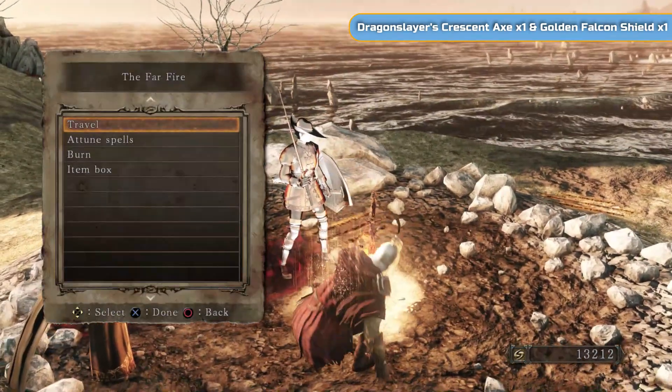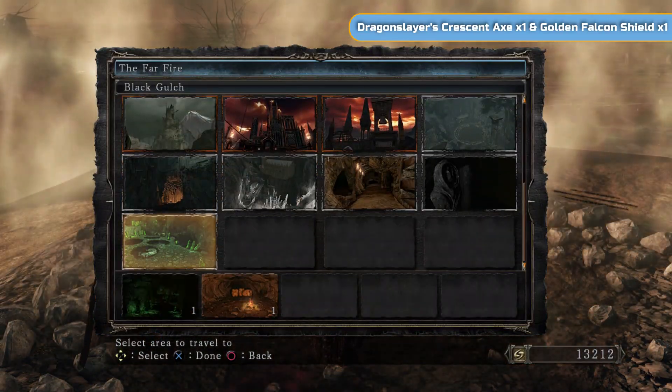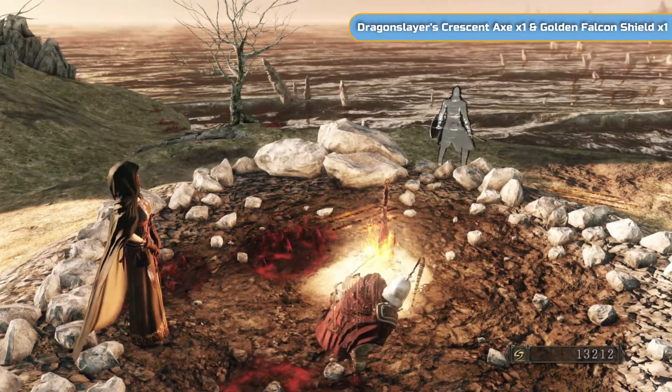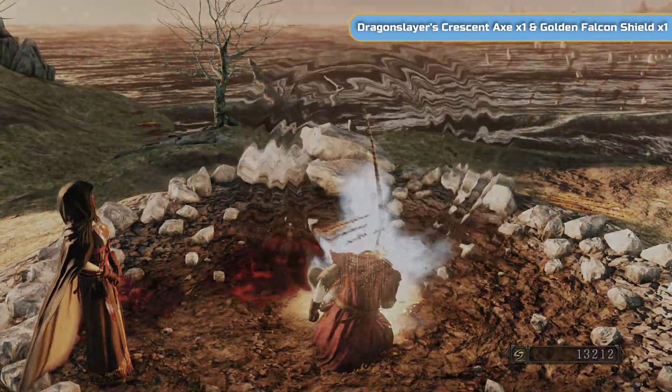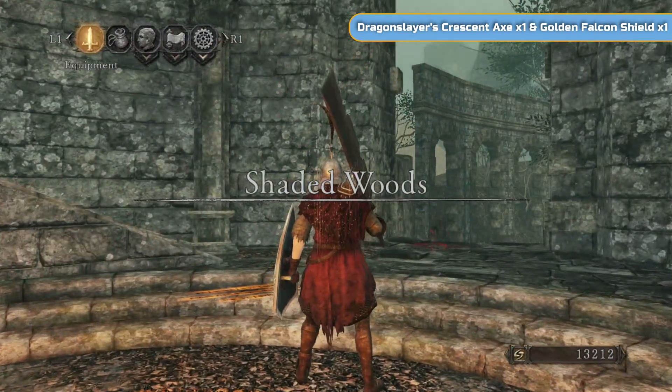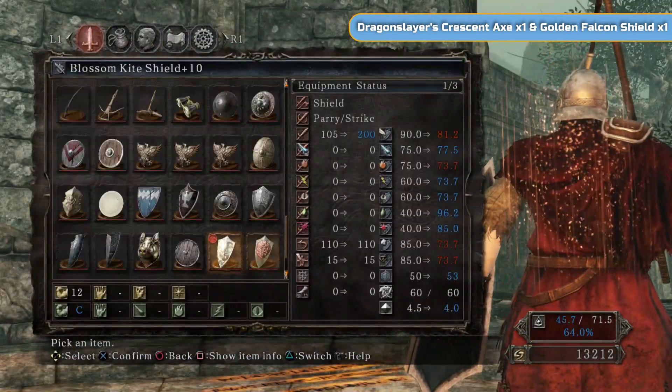We're going to go and do Drangleic Castle. This is the midpoint for me of the game. The reason I say that is this is the point we need to reach in the third playthrough — the half playthrough. So we're going to go back to the Shaded Woods and then on to Drangleic.